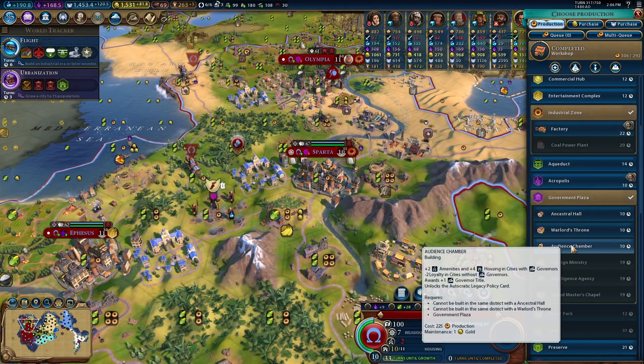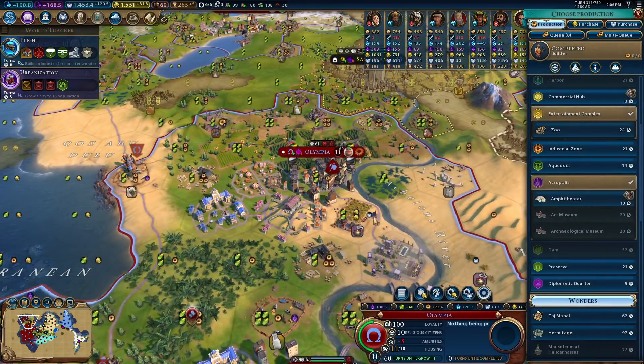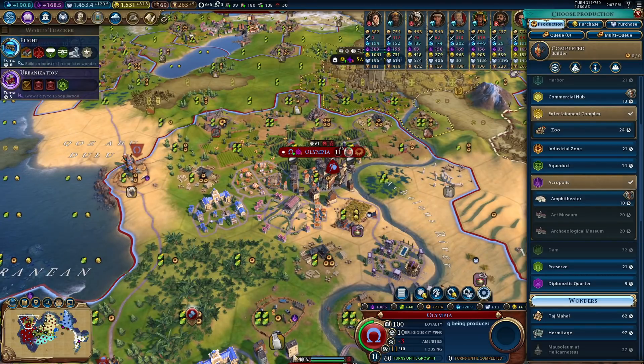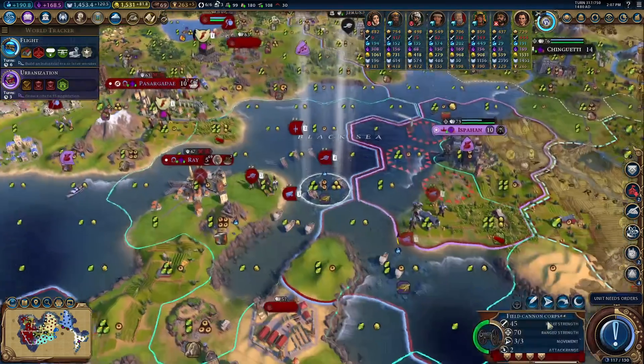The capturing is good — audience chamber. I guess we'll get a warlord's throne, since we're clearly going to be capturing some cities. Amenities are still a thing, and a big part of it right now is war exhaustion, but that's not actually going to stop. There's also the housing cap, but let's get these zoos going — we're going to need all the amenities we can possibly get.